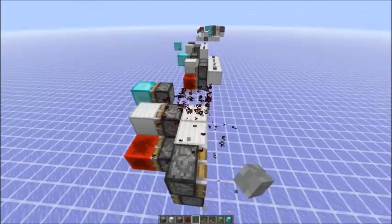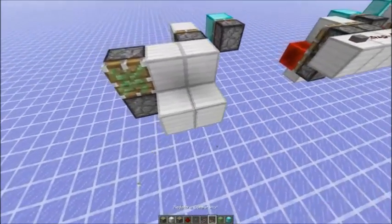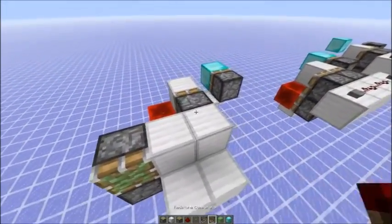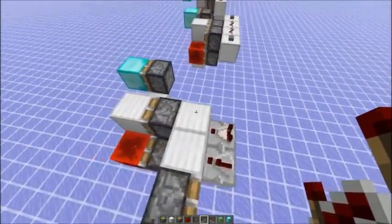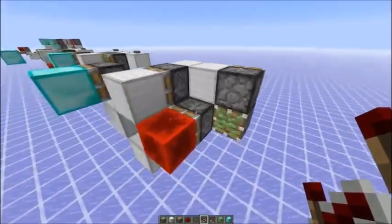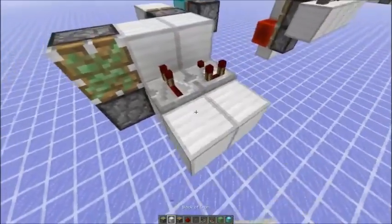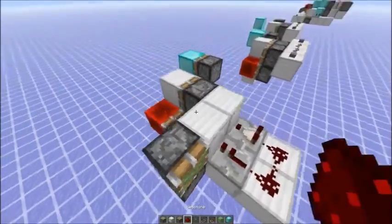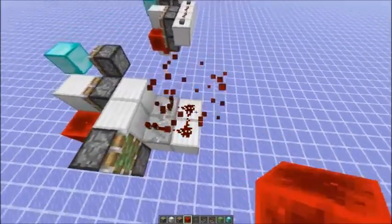To show you that it is really non-locational, I can even power this piston with a comparator. You might think the comparator updates that piston second and the repeater updates this piston first, but still it works. Let me just show you — yep, you get a zero tick pulse.